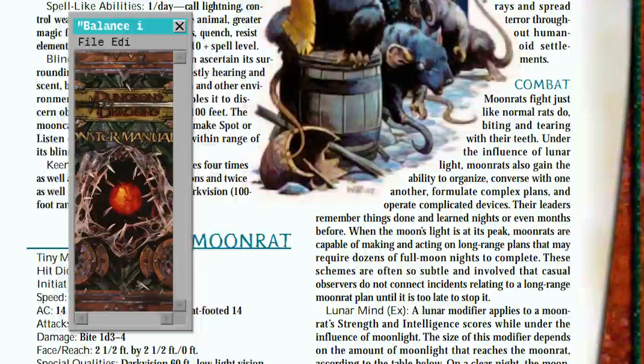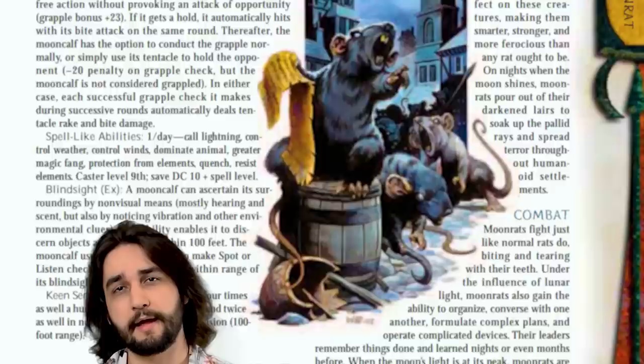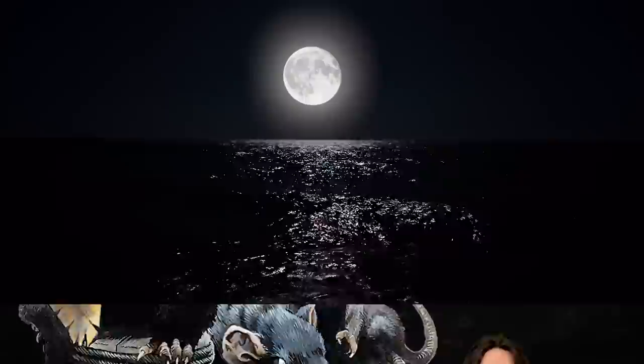The Moon Rat got its start in D&D 3rd edition as part of the Monster Manual 2. This book is considered pretty hit or miss from a design perspective, depending on who you ask, but I think it brought us some really cool creatures and the Moon Rat is one of them. As the book explains, Moon Rats are indistinguishable from regular rats, at least as far as appearances go. But what makes the Moon Rat worth even talking about is how they interact with, well, the Moon.